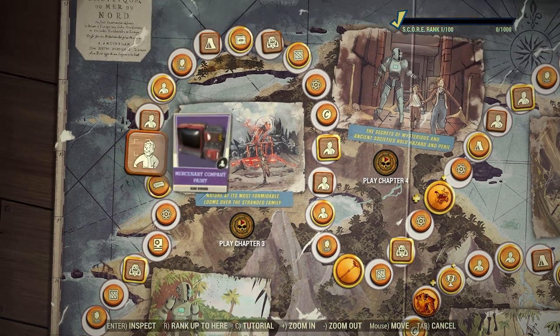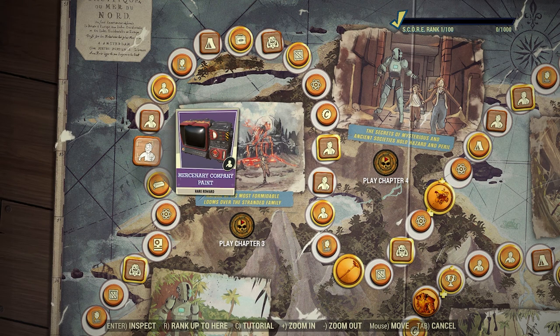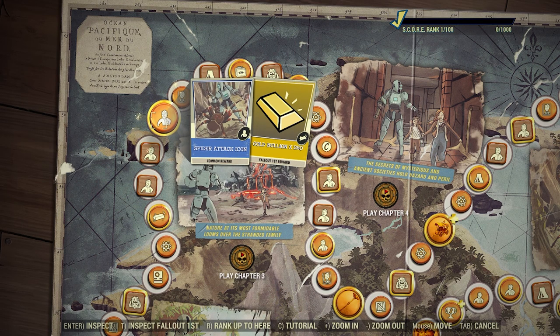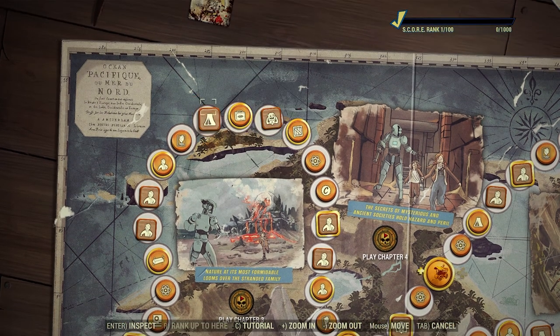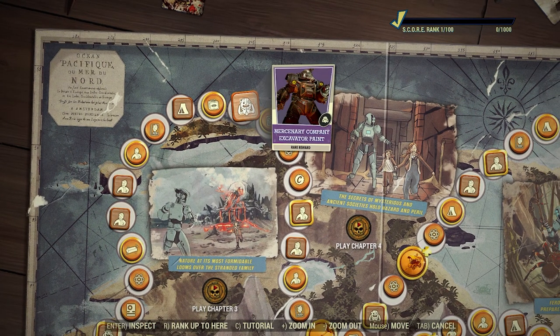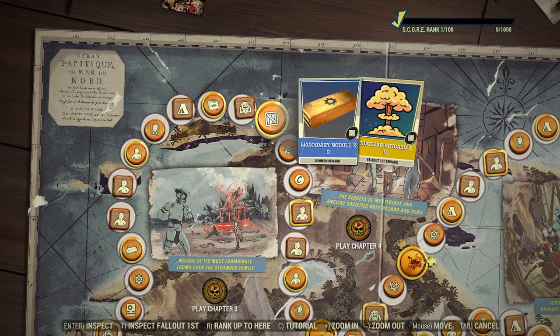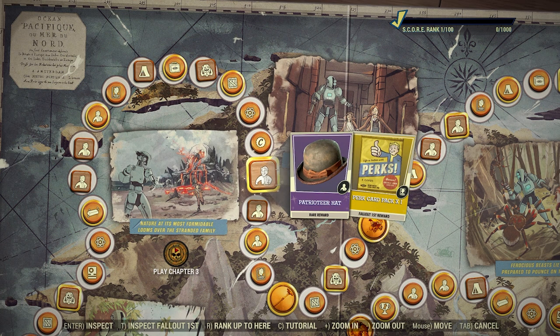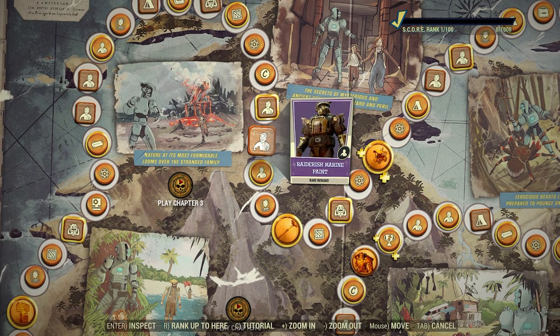Fallout First is really getting it in this scoreboard. You get 100 legendary script, 150 atoms, 100 gold bullion, with five nuclear key cards for Fallout First members. Mercenary Company paint — I like that, looks very nice. Raiderish robot paint, spider attack icon with 250 gold bullion, perk card pack, Throne of Bone, three lunch boxes with five basic repair kits for Fallout First members. Mercenary Company excavator paint, three legendary modules, and for Fallout First members five nuclear key cards, 150 atoms, 1000 caps.